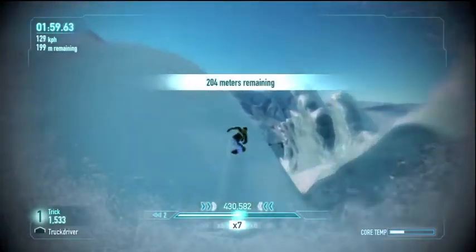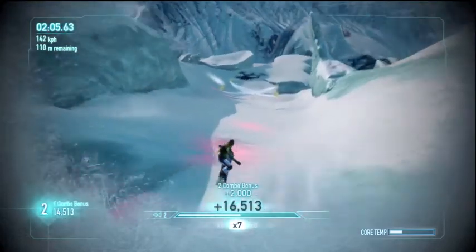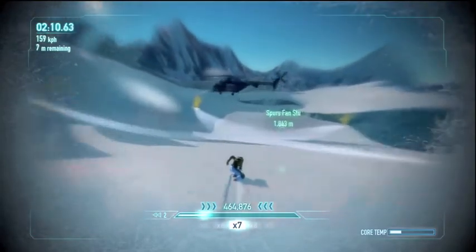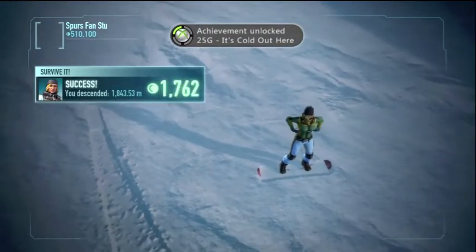Right about now you just want to fly down the right-hand side as much as you can. And there's the helicopter, ladies and gentlemen — we're so close! Just glide all the way down now, you don't need to do anything, just boost it for fun. And you finish and get a nice, well-worked, well-earned 25 Gamerscore for 'It's Cold Out Here'.